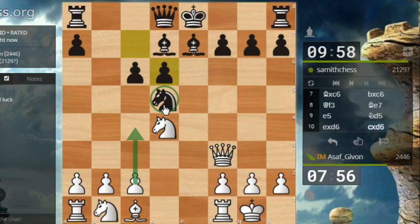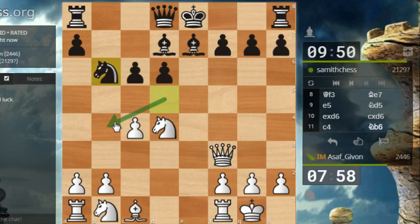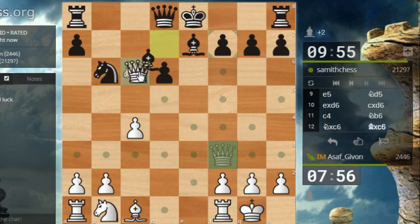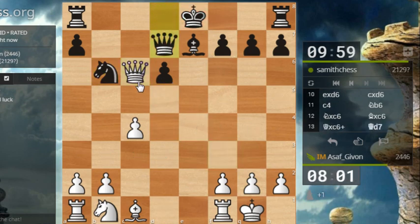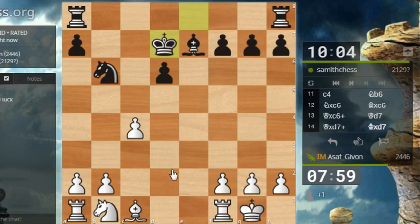Now I really want to drive away this strong knight from the center — let's play c4. So now if the knight drops on some square like this, I will always have knight takes c6. Perhaps the only way to try to do something was knight b4, but he didn't do it. I think the move knight b6 actually makes the job very easy for me — I will just take on c6 right now.